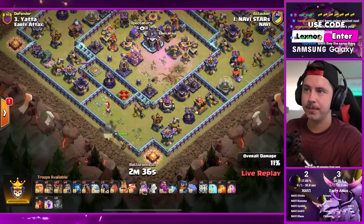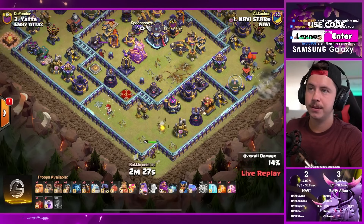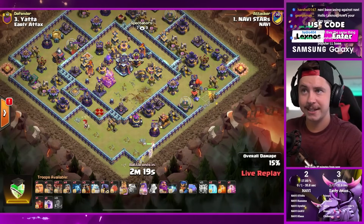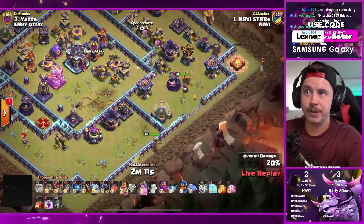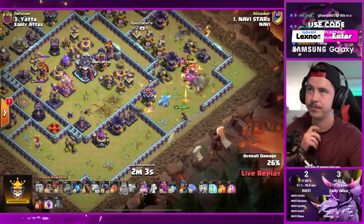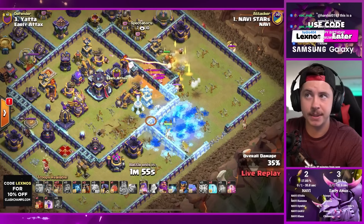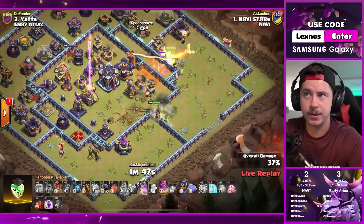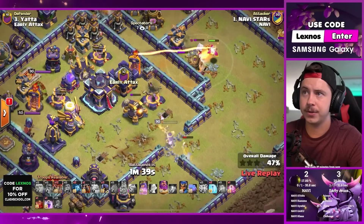Queen wrapping around toward the bottom side, takes the archer tower, takes the air defense - still walking to the right. Early Attacks seem to be running the toxic legends bases today against NaVi. He's gonna let the queen go all the way over to where the other wall break is. Ice golem joins the party, king pops ability. Ice golem freezes, poison spell for the archers, headhunter, E-Titan - single target inferno tower. Wall breaker targets a good wall for the queen to have access all the way to the town hall.